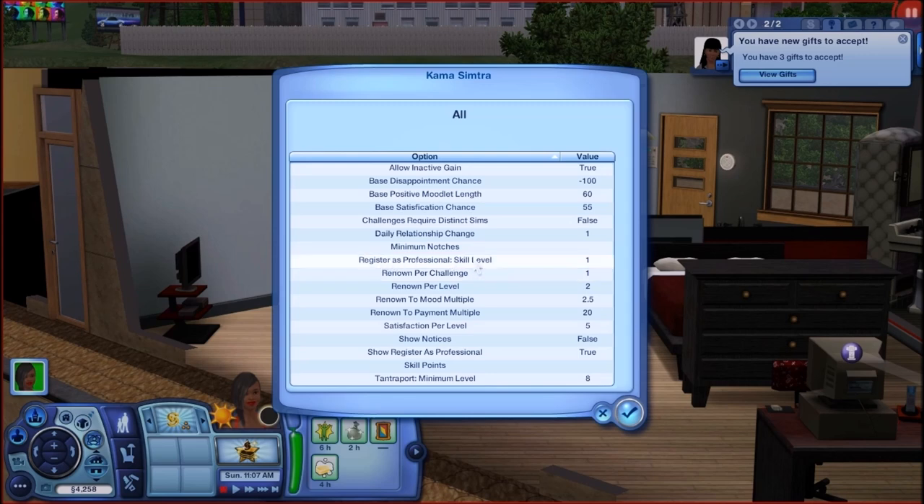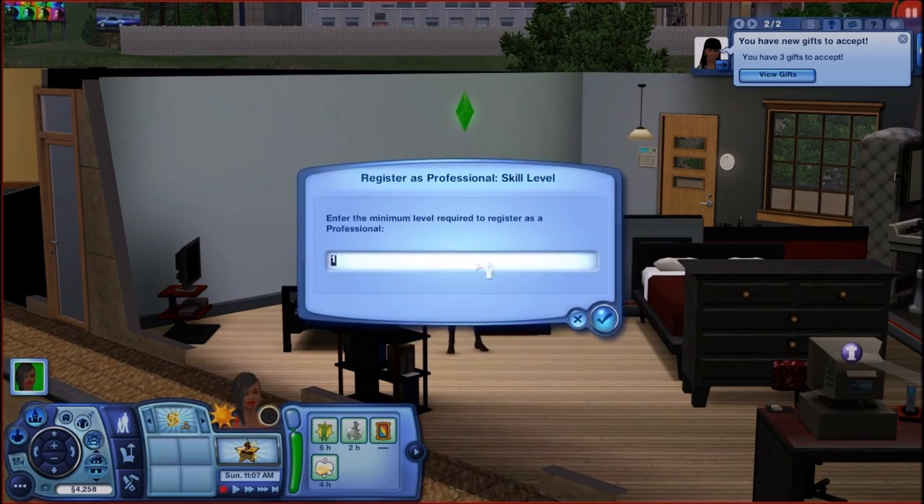Register as a professional skill level — we can make this a 1 or a 0. Your sim actually starts off at negative 1 in every skill. When they start learning the first skill and the bar is about a quarter or halfway to the top, that's when it'll roll over from negative 1 to 0. So even if you set this to 0, you'd still have to get your sim to start learning the skill. I'm going to leave it as 1.